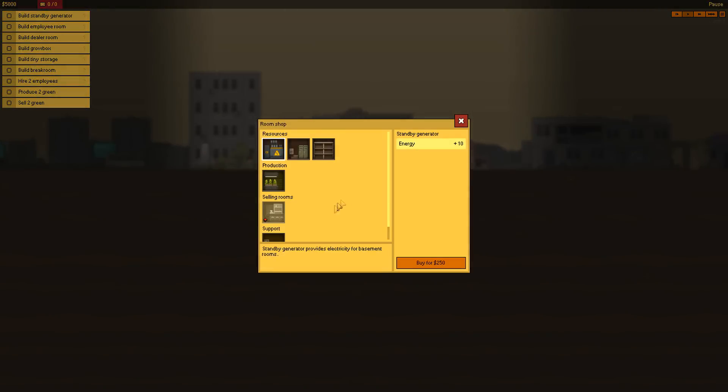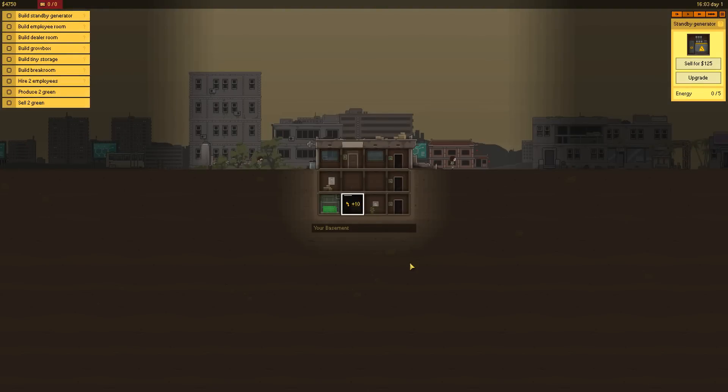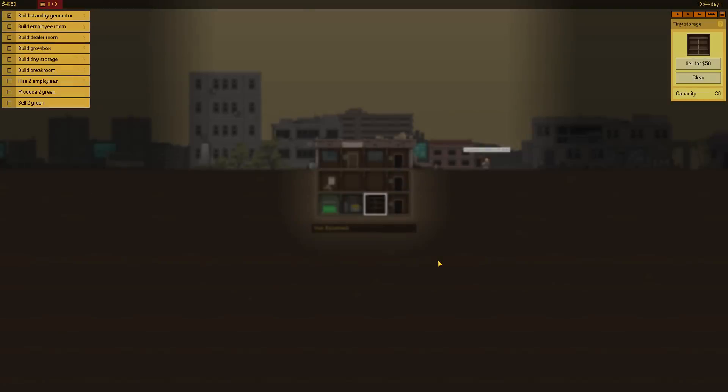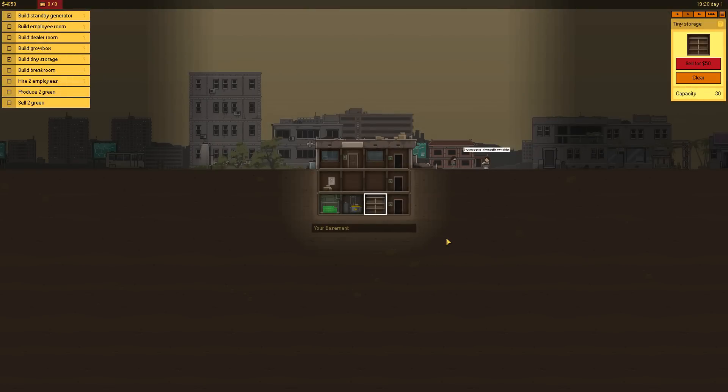Let's click a room here — click build room. I'm assuming the generator can go downstairs, so this is plus 10 energy. We can buy it for 250. How much money do we have? We have 5,000 bucks right now, so we have lots of money to spend. I'm gonna buy that generator, because obviously we need the power to grow these things. So now that we have a generator, what do we want to do beside this? I think we'll do tiny storage — a capacity of 30. We'll put that right there. I don't really know the strategies of this just yet, so I don't know where the placement should be.